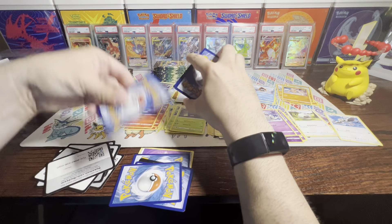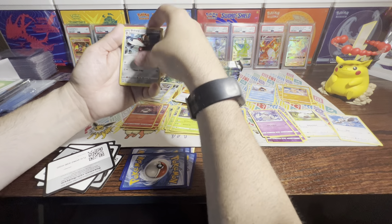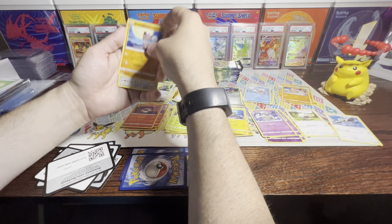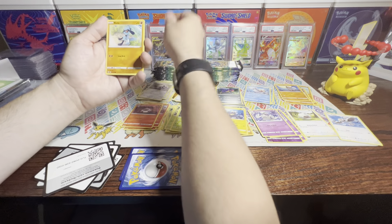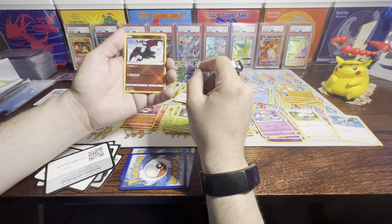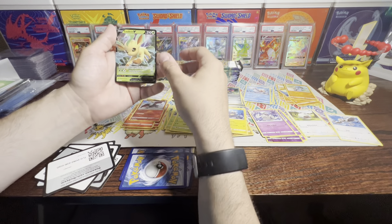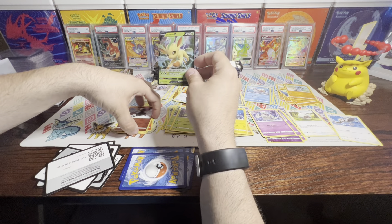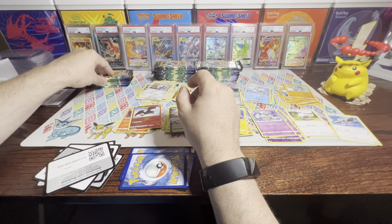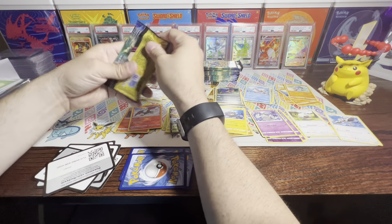Next pack: Pinurchin, Great Ball, Bisharp, Pawniard, Seel, Rockruff, Aron, Riolu, and a Radiant Charizard — I have quite a few of those in my collection. And a Leafeon V. That's pretty good — I'm pretty sure I have that one, but it'll be good to add it to the collection. That was a double banger, really, because those Radiant cards are pretty good.